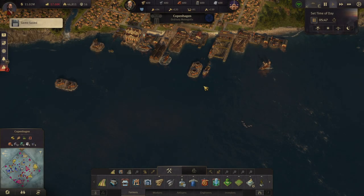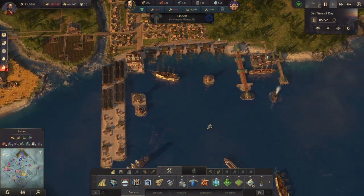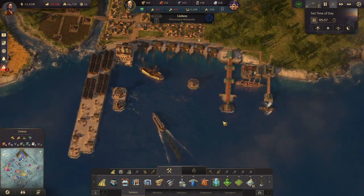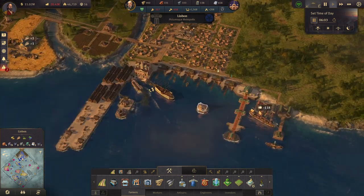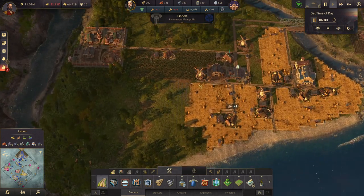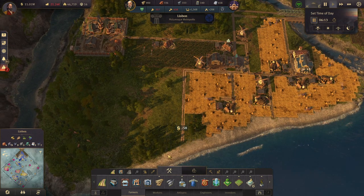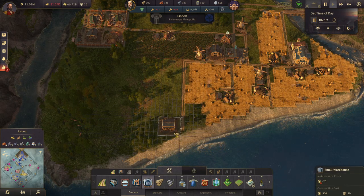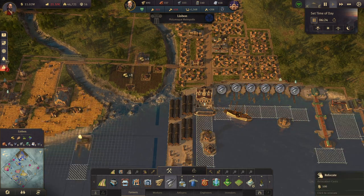Welcome back to Anno 1800 folks, we are heading to Cape Trelawney and we are going to fix up our harbor area here because look at how many trading ships are waiting. I think I want to come down here and get a small warehouse in here somewhere, and then we'll move all these fisheries.